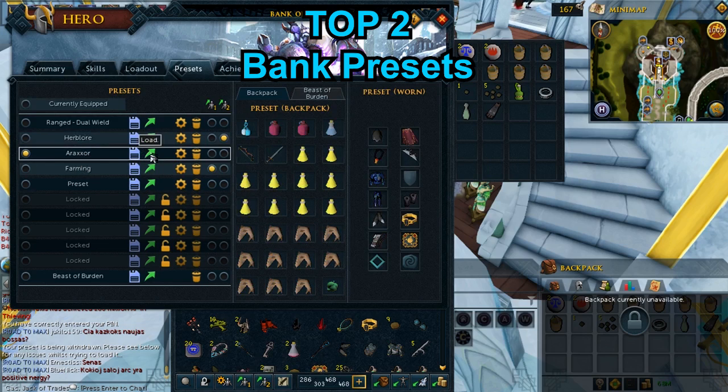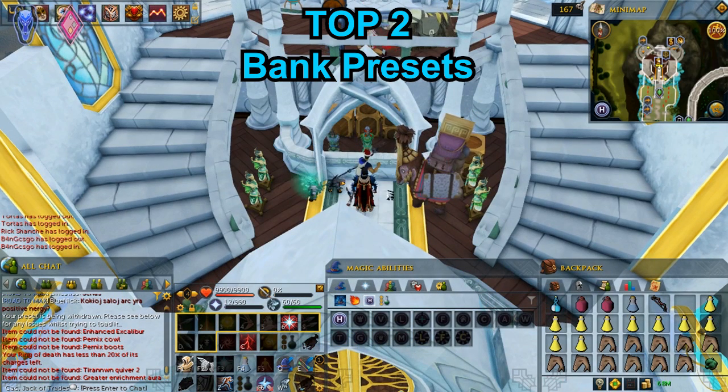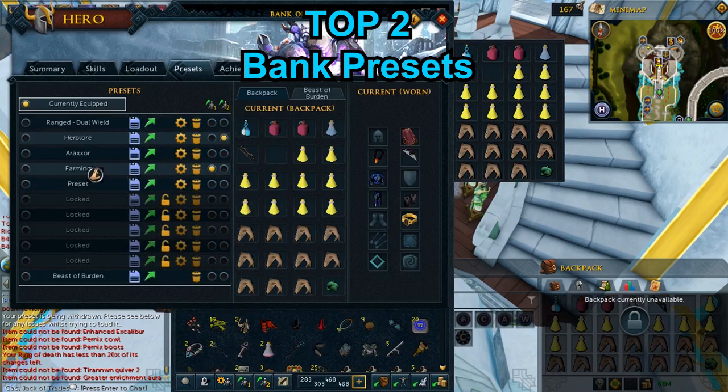Whenever you want to retrieve those items, just click load preset and you will have them in your backpack. It's a really good and fast way to get your items from the bank.